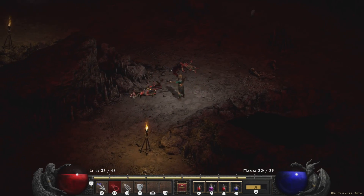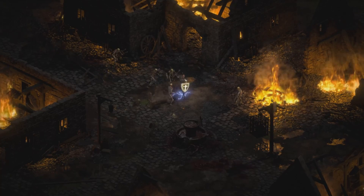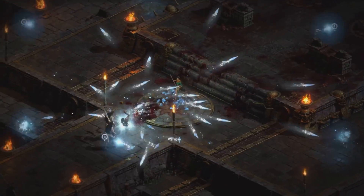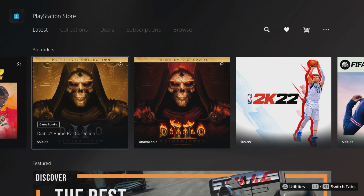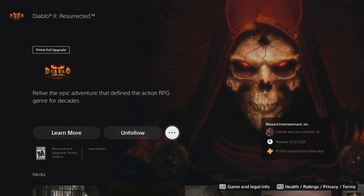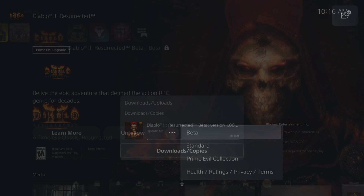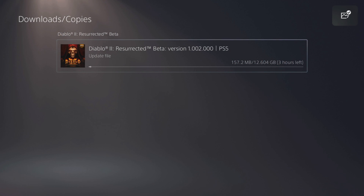Now, in order for you to download the Diablo 2 Resurrected Beta, you can download it and preload it right now on PlayStation 4, Xbox, and PC. PlayStation players will find it on the PlayStation Store, and if you're on a PlayStation 5, I found it under latest. Xbox players will be able to find it on the Microsoft market. And as for PC players, you will be able to download it from Battle.net.